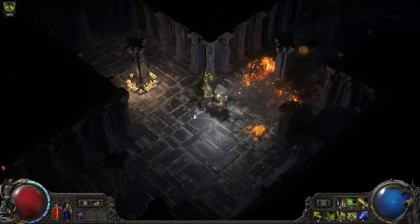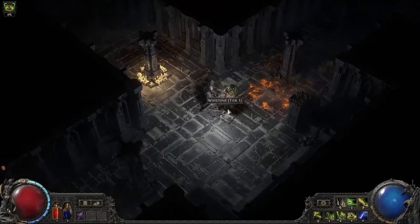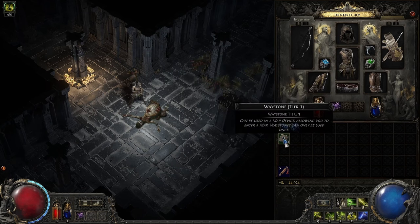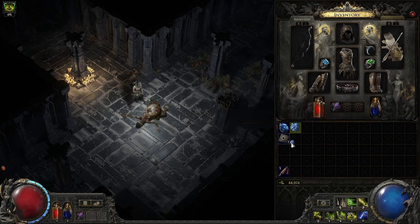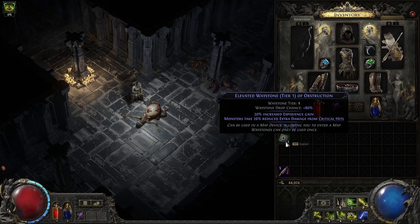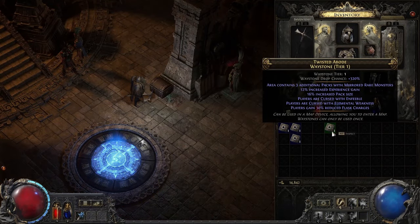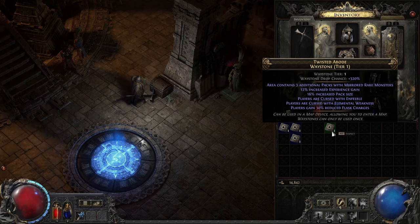Waystones, like all items, can also be crafted using your currency items. Adding prefix mods will improve the rewards, while suffix mods increase danger. The more dangerous a map is, the more waystones will drop. Adding mods to your waystones is key to progressing to higher tiers and sustaining them, but it will require you to take on larger challenges.